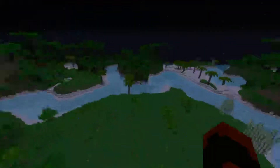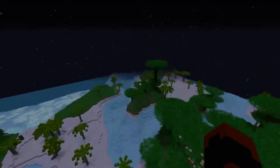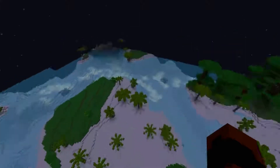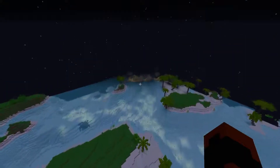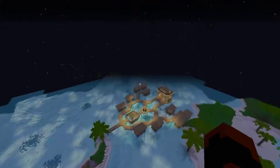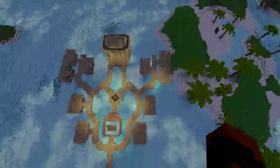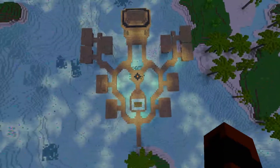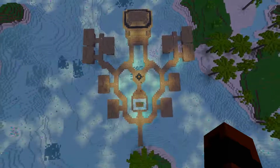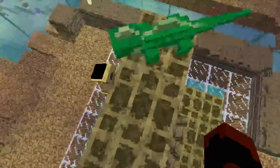Now we're going to grab this and copy and paste it into this book so that we can get here again. Now we're gonna find a good-sized beach. Perfect — this can't have spawned any better. Doesn't this look like a mask to you? This looks like a mask.